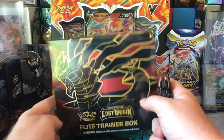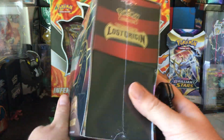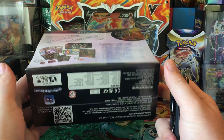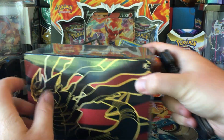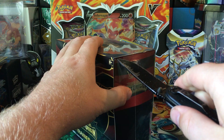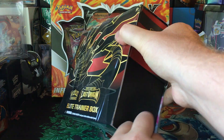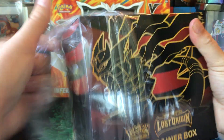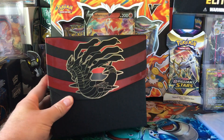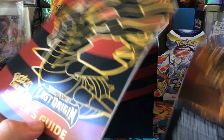It's time to break into some Lost Origin. I'm gonna start off with an Elite Trainer Box — just the regular Elite Trainer Box. This will be my first Lost Origin taste; I have not opened anything yet. Pretty cool looking ETB with Giratina.